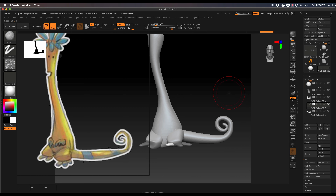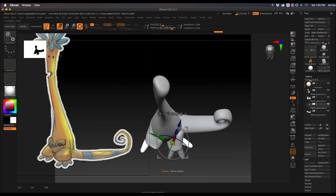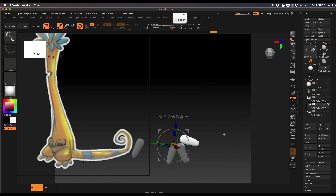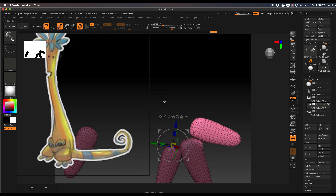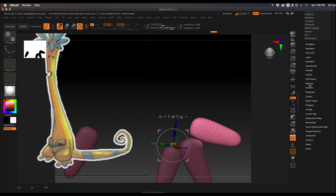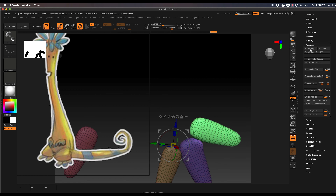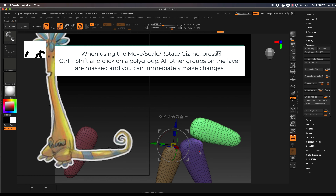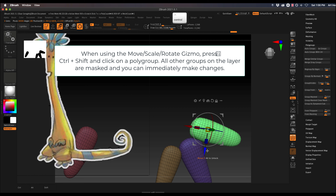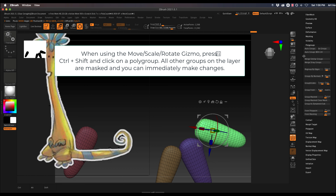I'm going to keep using that technique to make the toes on the other side, moving one toe at a time with the others masked. When I turn on polygroups, they're all one group, so masking toes correctly is really difficult. A better way is to go to the Polygroups menu and auto group them — that makes each toe its own polygroup. Now when I use the move tool, Ctrl+Shift+click on a toe automatically masks all others, letting me move just that one. This is the power of polygroups.